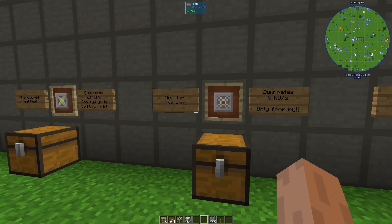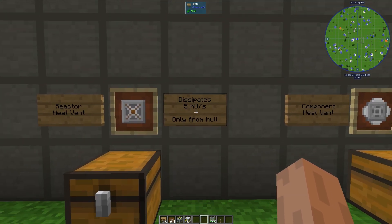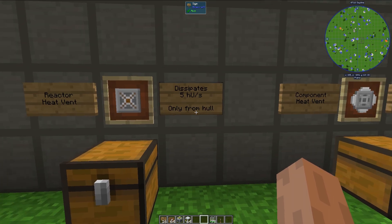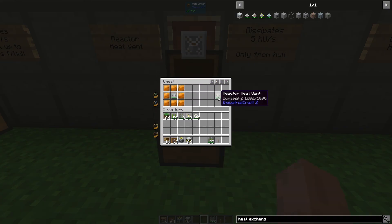Second to last, we have the reactor heat vent, and it is quite different from the other heat vents. It dissipates 5 heat units per second, but it can only pull heat from the hull. Here is the crafting recipe.